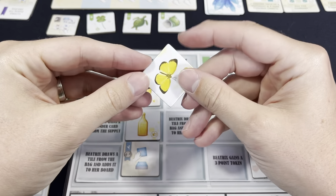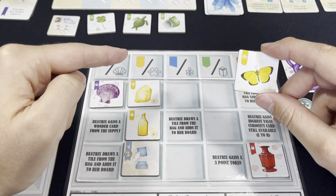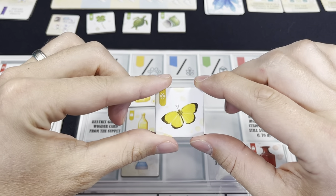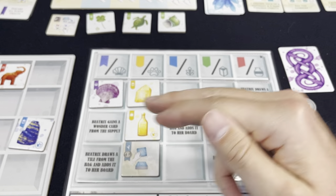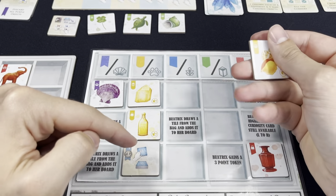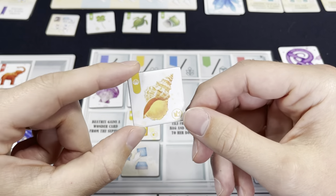Let's say that for one of her tiles she drew a yellow animal. Looking at her board, this can only go in the yellow animal column. If it is already filled, she will simply discard the tile and you will not draw a replacement for it. This is a good thing for you. The bad thing is that she filled up a column. But if she had pulled a shell tile, she can't place it in the yellow column but she can place it in the shell column. It's only if there are no legal options to place the tile that she discards it.